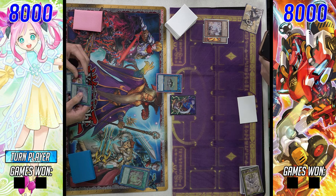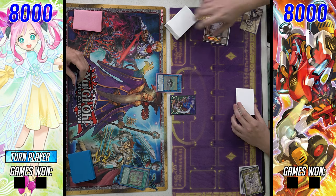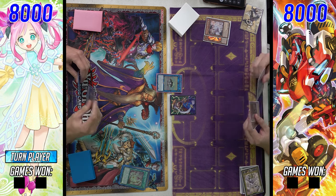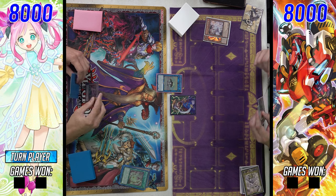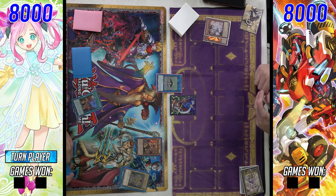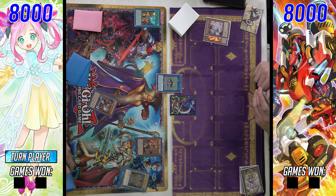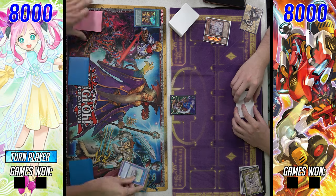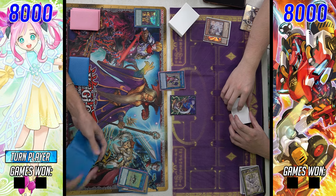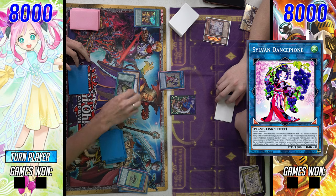We're going to see quite a bit of interaction right off the rip. Unexpected Die going into Loki, going into Dryas, and that is met with an Impulse Effect from the Rescue Ace player, which is met with an Ash from the Ricka player. They try to fire off that Sowing and that gets Ashed as well. It's a pretty solid Ash — that one card generates three bodies, quite a lot of advantage.